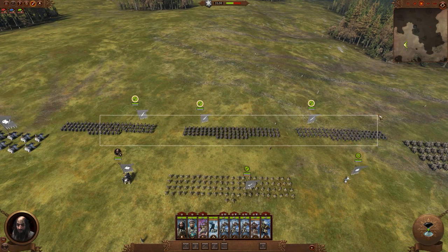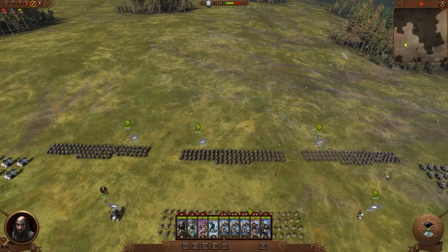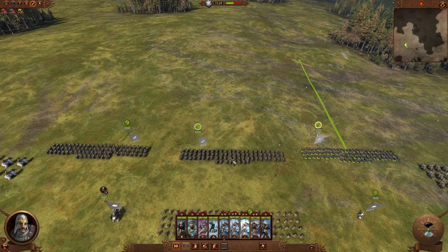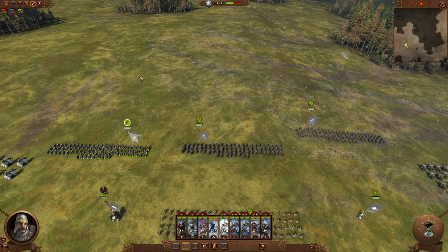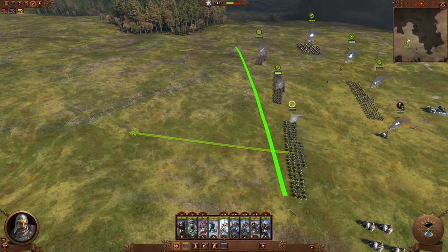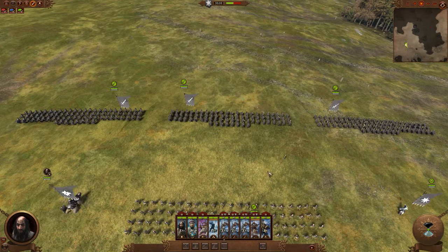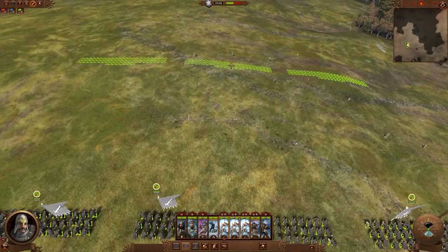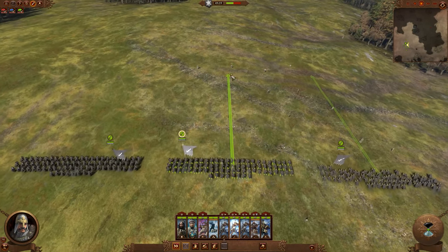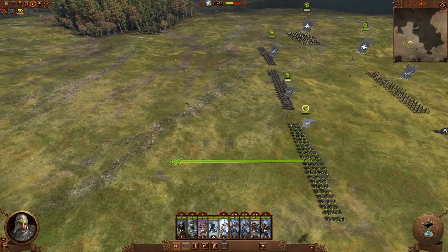Alt+left mouse button drag can be used on smaller parts of your army, even single units, to move and rotate them the same way. A pro tip for moving your front line effectively: a lot of people click one unit, give it an order, click another, give it an order, leading to an untidy staggered front line. Instead, select your entire front line, use the Alt+left mouse button drag movement order first, then give attack orders. This gets your front line moving nice and tidy all together for more efficient movement.